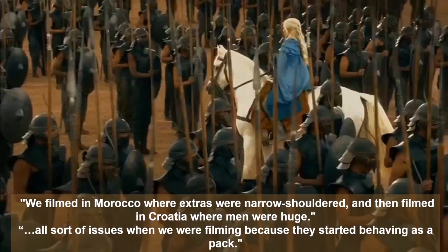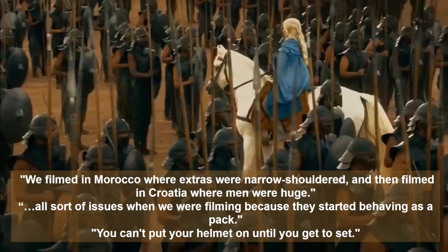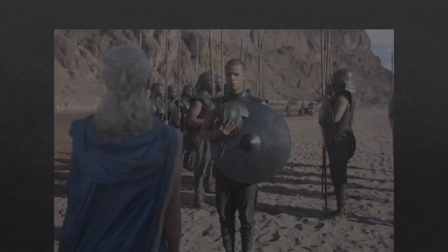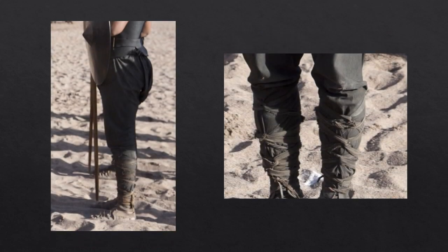Clapton recalled there were all sorts of issues when filming because the extras started behaving as a pack, so the crew created a new rule: you can't put your helmet on until you get to set. The Unsullied background player and the guard are wearing trousers that look like a version of harem pants called dhoti in some cultures in Southeast Asia. Dhoti originates from the Sanskrit word 'dhauta,' meaning washed or clean — essentially pants made from one length of unsewn cloth wrapped around the legs and tucked into the front. What doesn't appear to be mocked are the leg wraps on the calves: long strips of cloth wrapped in a crisscross fashion down to the ankles.